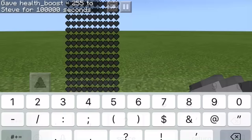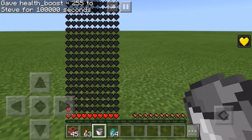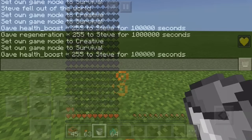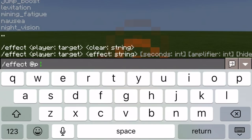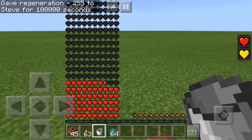255 is the highest number you can go for the amplifier, so don't increase it past 255. As you can see, it will just start to fill your hearts — it will slowly regen your health to max. To speed this up, use a second command: effect @player regeneration, then another big number and then 255, and it will start to fill up your hearts just like that.